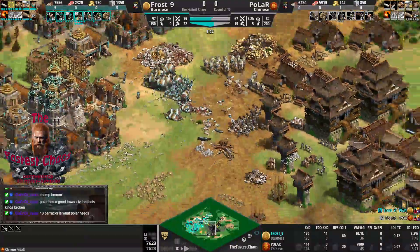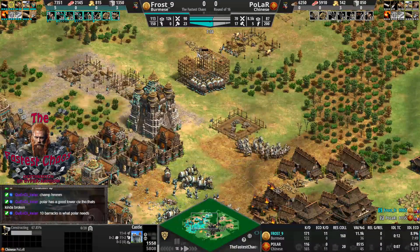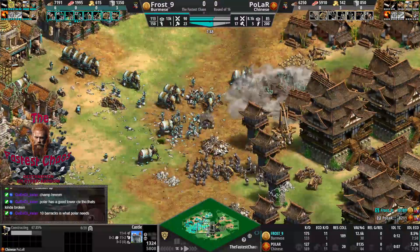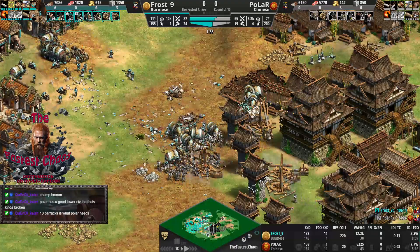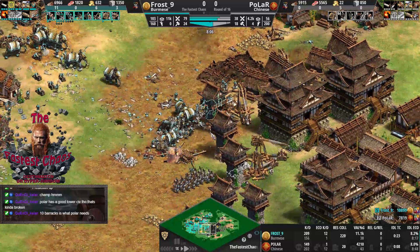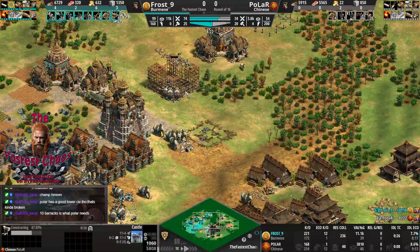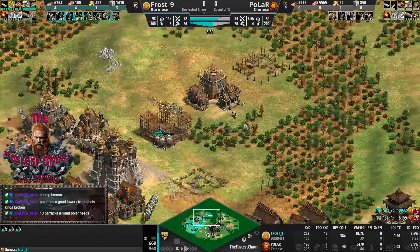Polar is mainly making Champions now, and Champions are also being mixed in by Frost. With cavalry no longer coming from Polar, the Champions plus Elephant combination should wreck everything. The tower Chu Ko Nu combination has been doing quite well, and Polar almost got a castle up in Frost's back at around 67% - but elephants are hammering it down heavily.